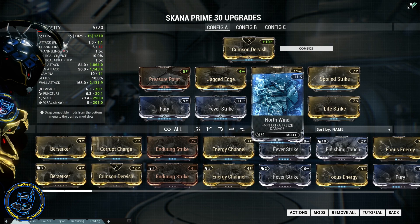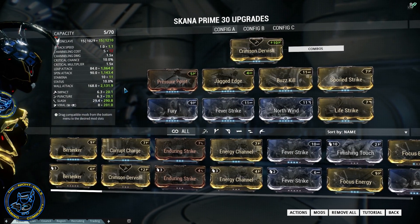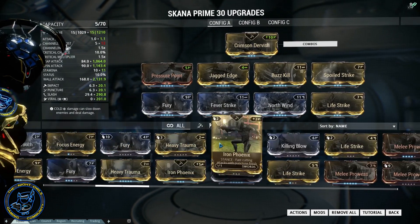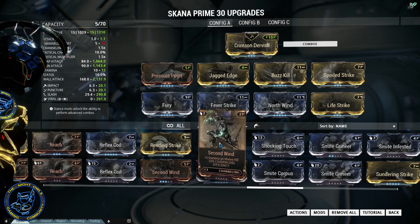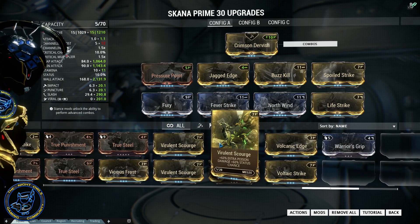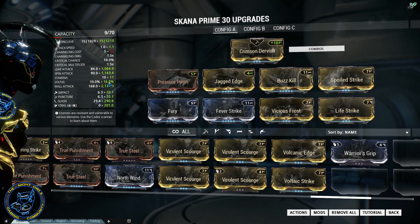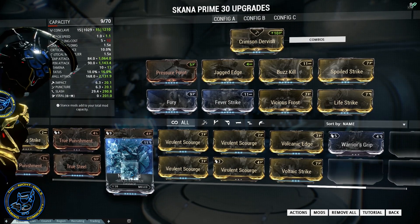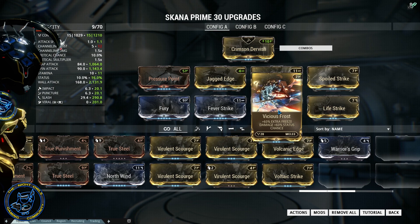You won't really see a significant status chance change with those. Even if I were to swap in Vicious Frost — which is 60 percent damage — I could increase my status chance to 16 percent, and since they're both 60 percent I can leave Vicious Frost in there and get the additional status chance. It's not a huge amount but it would be there.